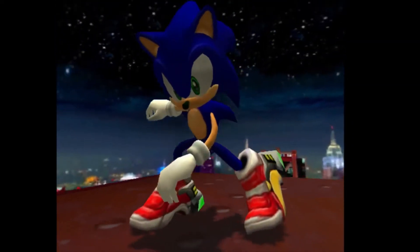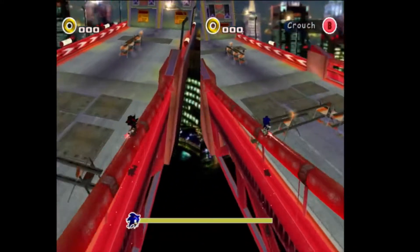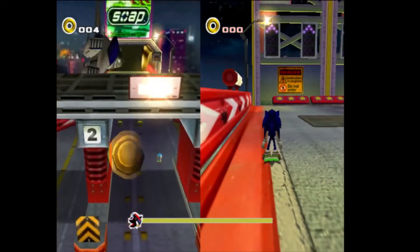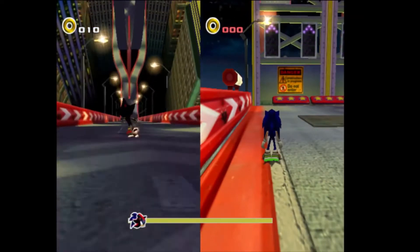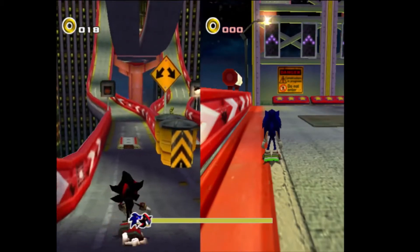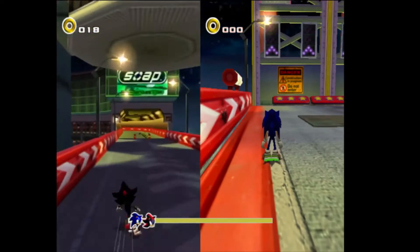Sonic and Shadow's abilities are exactly the same — they just have different names and different colors. So let's get some rings. You have the light dash. I don't know if that's because I picked it up in the game or because you just have it, but I do have it.